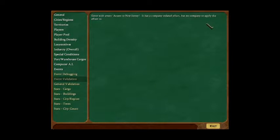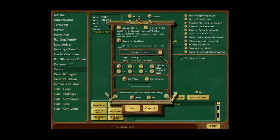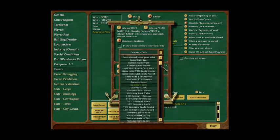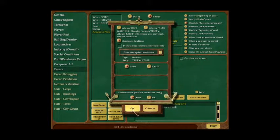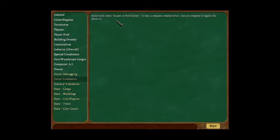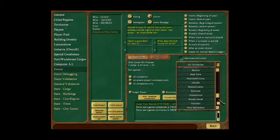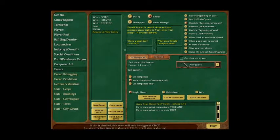The solution is a workaround the developers built in, where you force it to test against companies, players, or territories. In this case we'll force it to test against both territories and companies. You still have to tell it what you want manually, so we test against the player's company and New Jersey. You have to do the same thing for the effect.